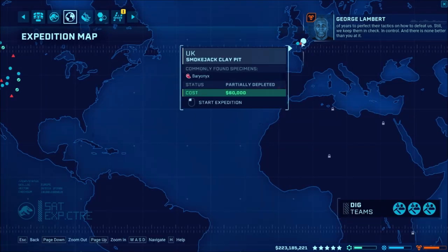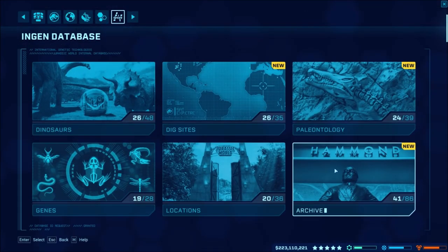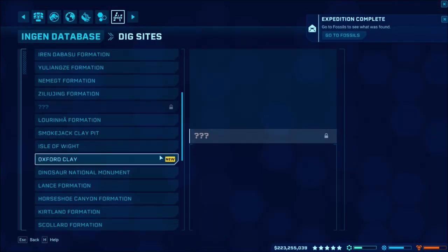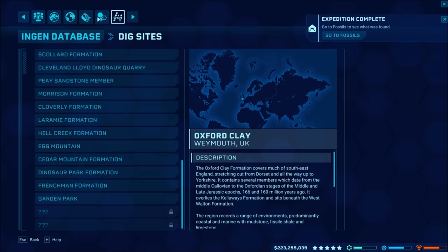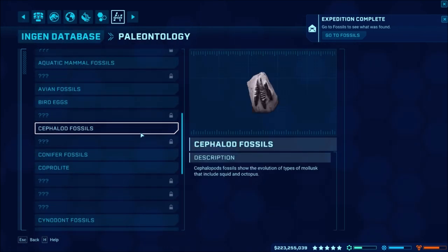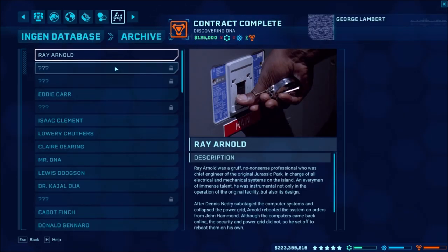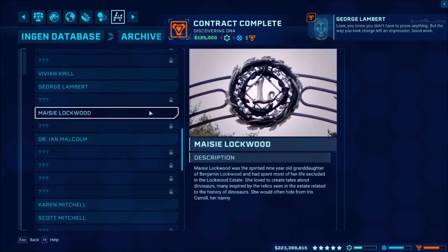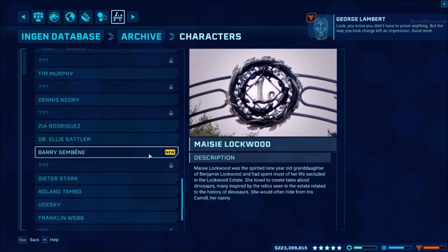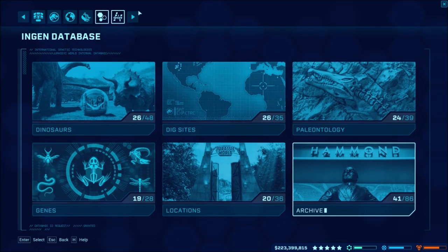We still keep them in check and in control. That is a carnivore you added, so let's look at our thing while he's talking — we got our new dig site of Oxford Clay. We got our new — what is it — cephalod fossil, I'll spit it out eventually.